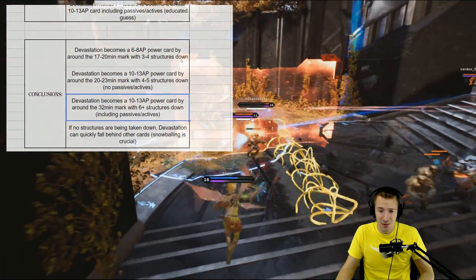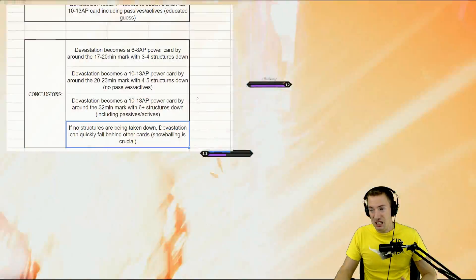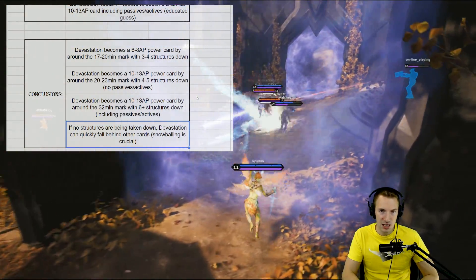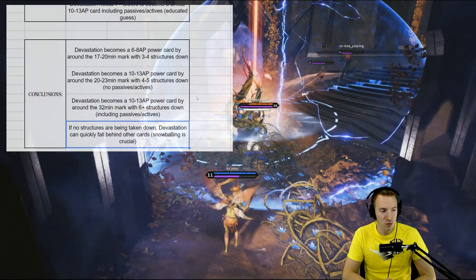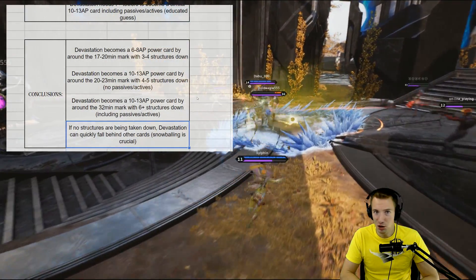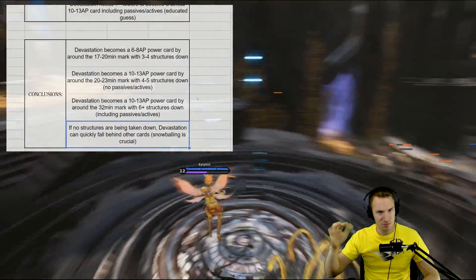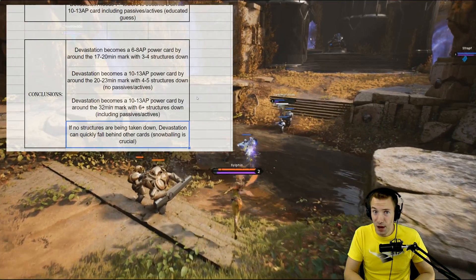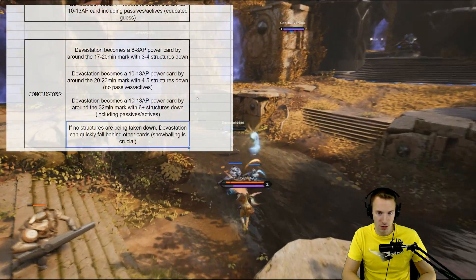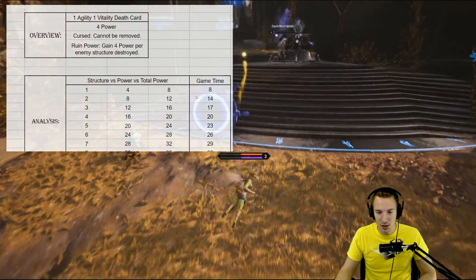What is the weakness then? If it becomes the card you want at the times structures are down, what is the weakness? Well, if no structures are being taken down, Devastation quickly falls behind other cards. You need to snowball — snowballing is crucial. You need to really use that 4 power you get when you put on the card, because it's a 2 attribute point cost card, and nobody else is getting 4 power from 2 attribute points. When hopefully the enemy offlane goes down around the 6-8 minute mark, you have 8 power — you have to use that. Your team has to snowball off of that.